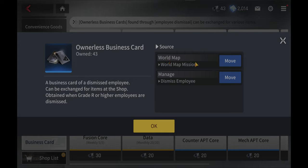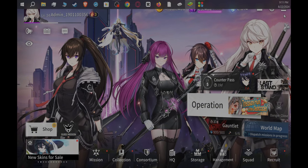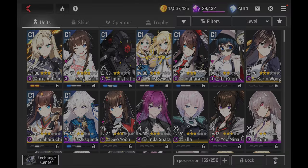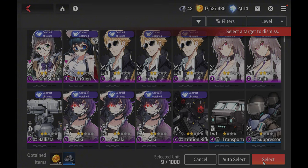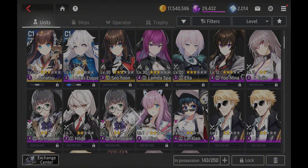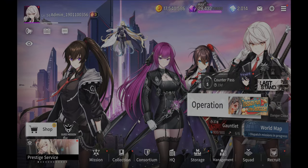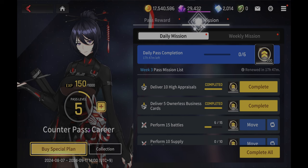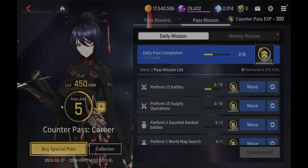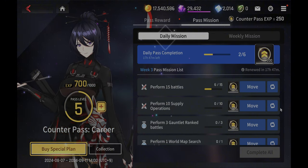There are two ways you can get business cards: world map missions — every time you complete a mission — and by dismissing employees. That's basically your best bet to get more. Once you do all that, you can go to the management section, click on this, and the game will remove only the ones you have maxed out copies of. We just got 27 more business cards. Keep doing that every day and you're gonna see a huge difference. Every single week you can purchase those items in the business card section, which will further make your account more efficient.